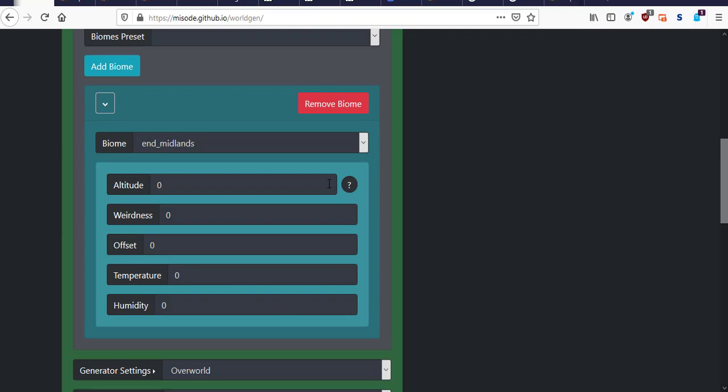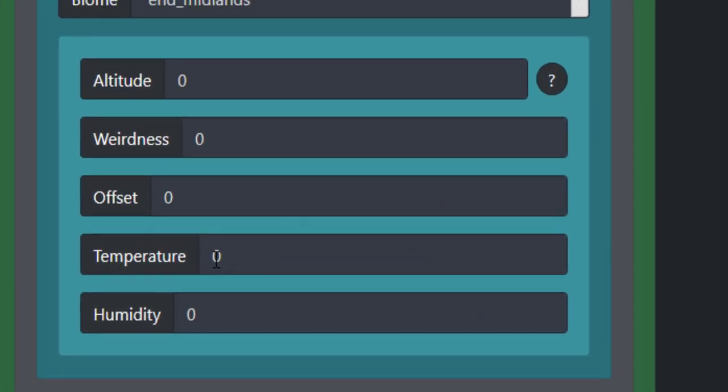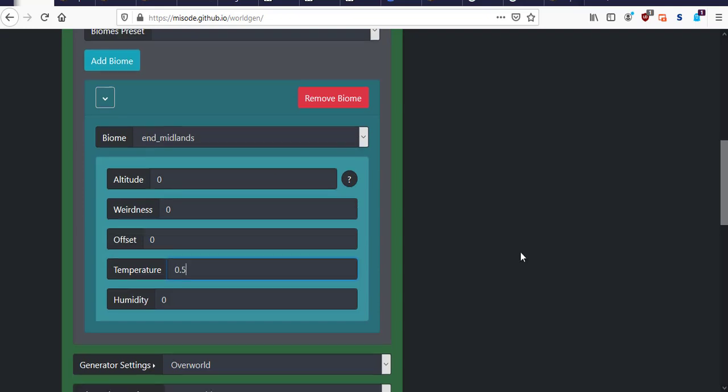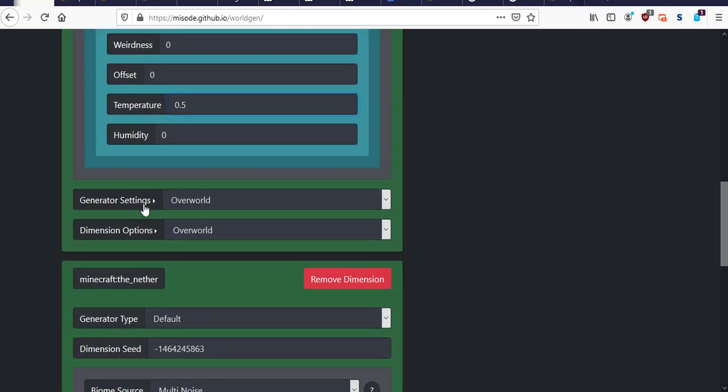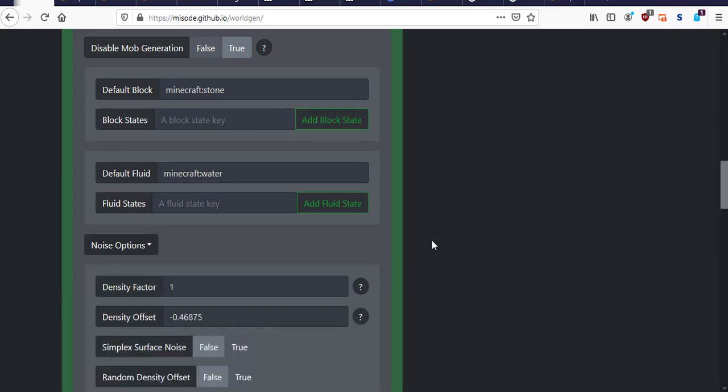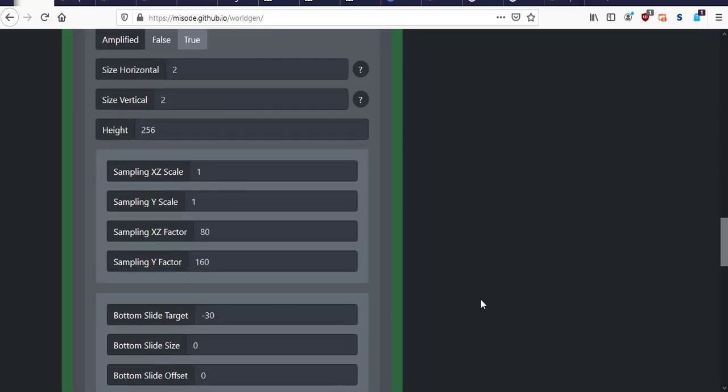End midlands is one of the two biomes that end cities will generate in. The other thing you have to do is put a value somewhere in here — if you leave these all as zeros, for some reason it won't do anything. But if you do something as simple as 0.5 for that, it'll generate just fine. Next we're going to open the generator settings.